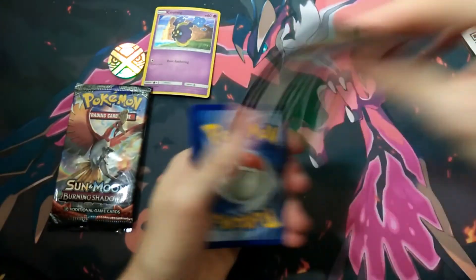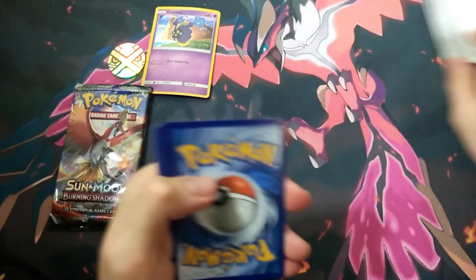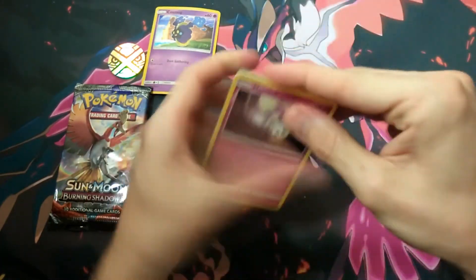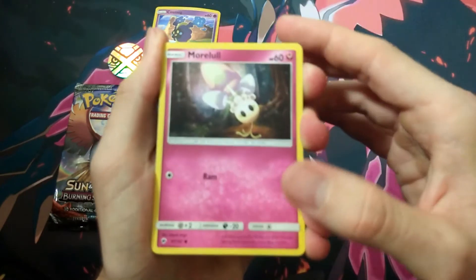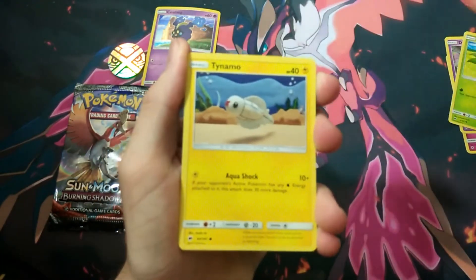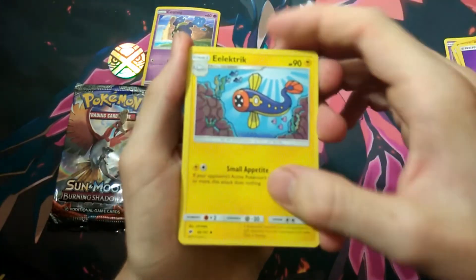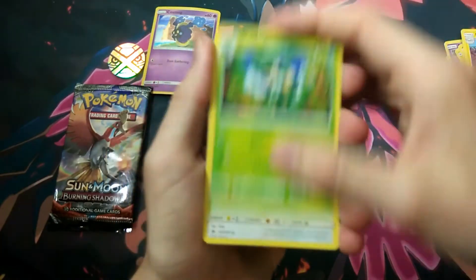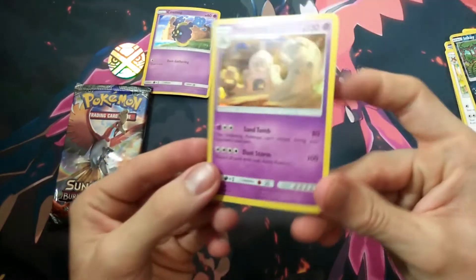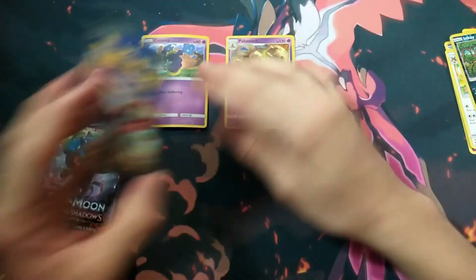First thing to start off, we have a white coat — that's a very good start, that is awesome. First pack of the day. And we have: Morlol, Duskull, Oddish, Tynamo, Mudbrae, Psychic Energy, Electric, Simisage, Noctowl, Inkay, and a Pylosan to start things off. Not too bad at all — a holo right there to start things off. Very happy with that. That's one pull at least.